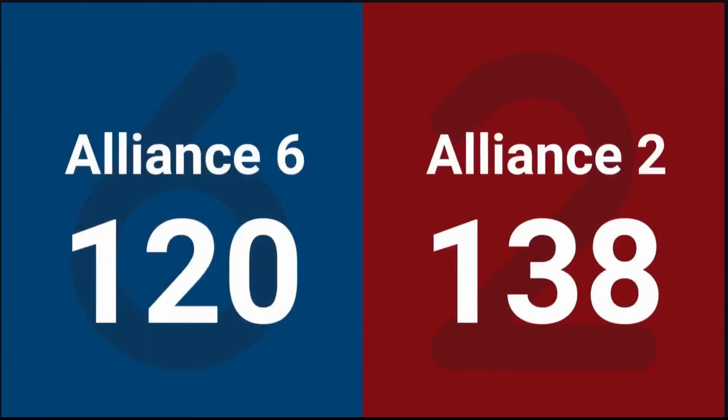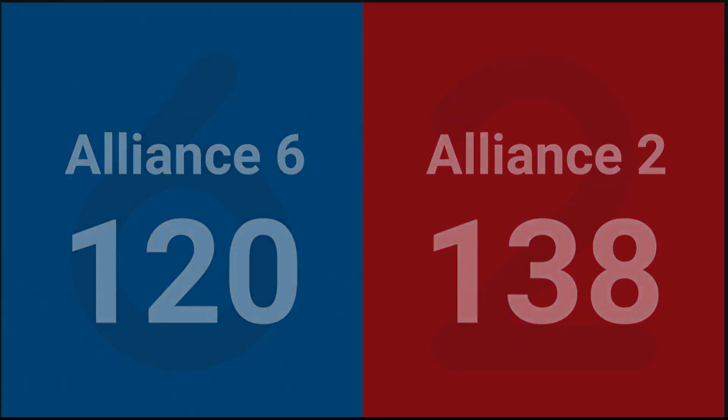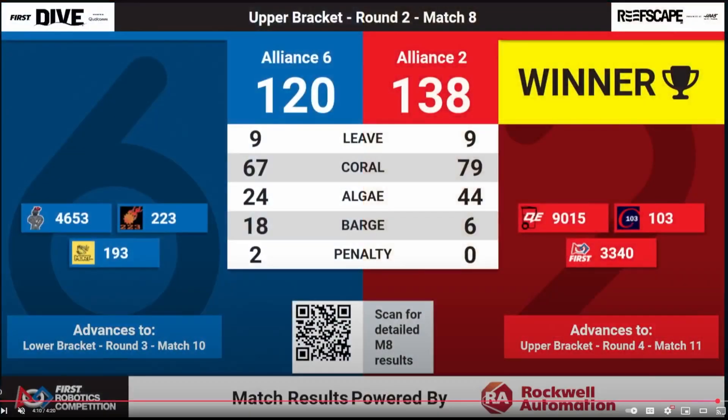Final score of this match: 120 to 138, with 32% of the overall score coming from a heavy effort to score algae into the barge, thanks to 103 on the red alliance. The red alliance did everything right here — they diversified their approach to offense, spread their efforts out for maximum efficiency, and ultimately propelled themselves to a finals appearance at the Mount Olive district in 2025.